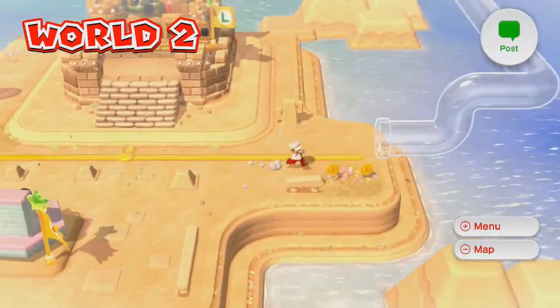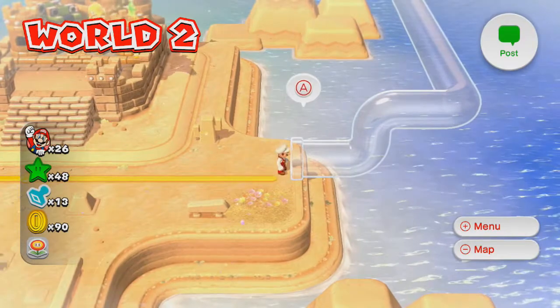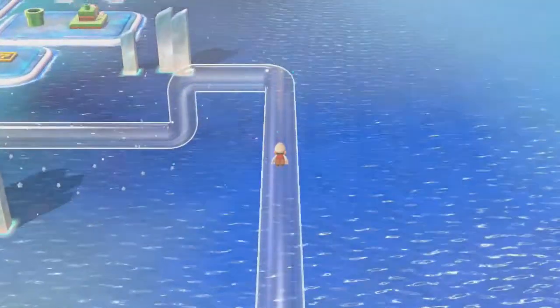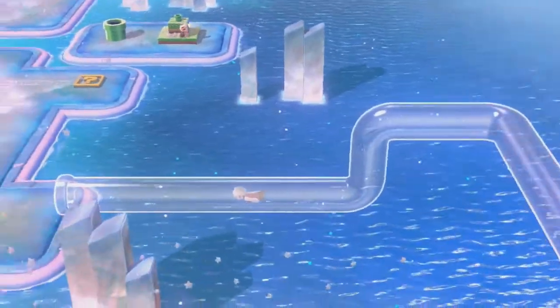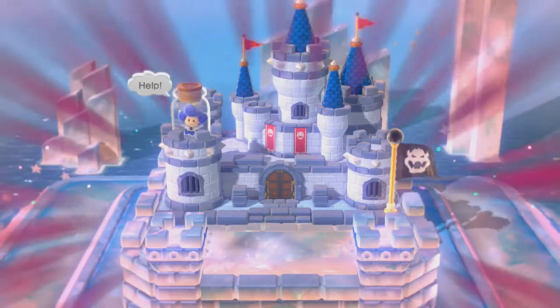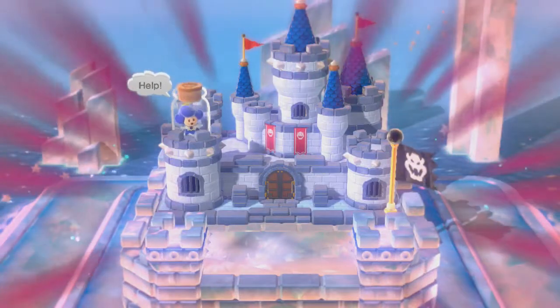Hello and welcome back to more Super Mario 3D World. We're gonna head on to World Three now. The design is an ice level - those are so much fun, who doesn't love icy snowy physics? They're so awesome.